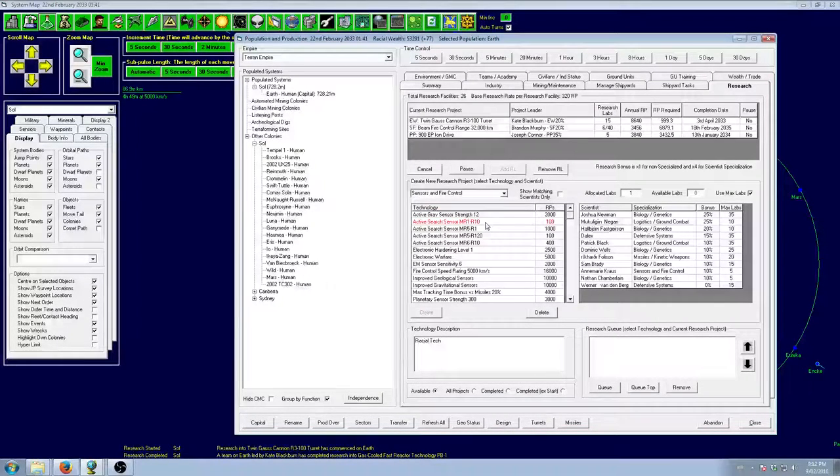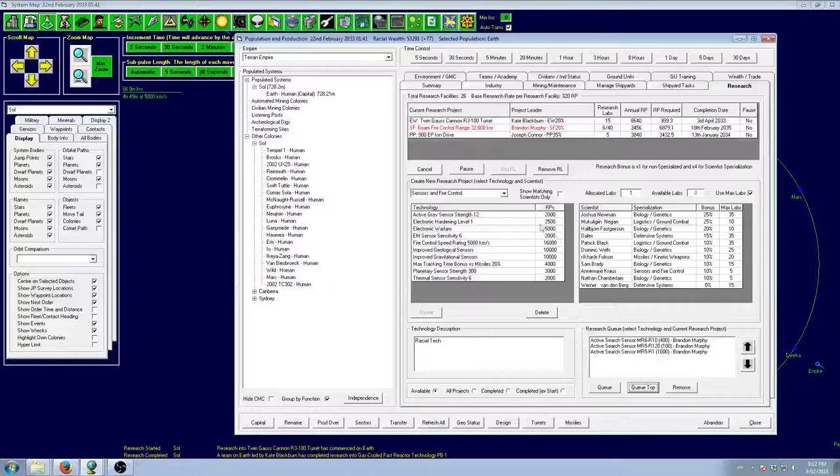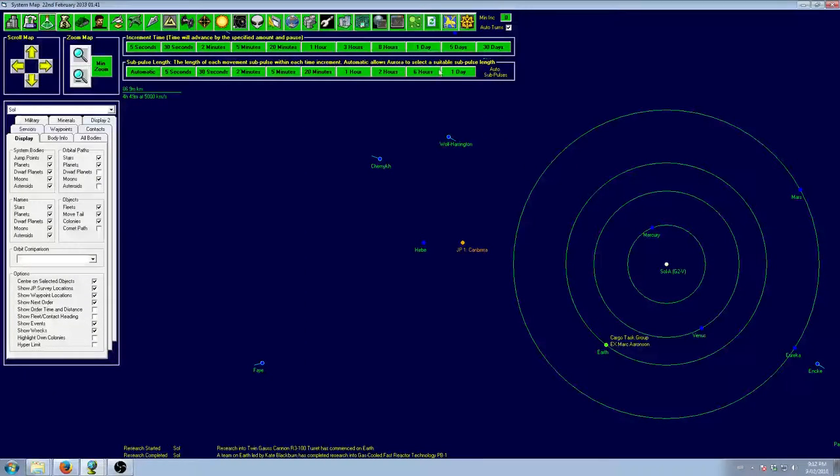As soon as fire controllers is done, we'll get those sensors up and running. We'll put the missile sensors on the point defense frigate, and the other sensors on the offensive frigates. They're only about a hundred tons tops for the offensive ones, so they're not going to put too much mass on the others.